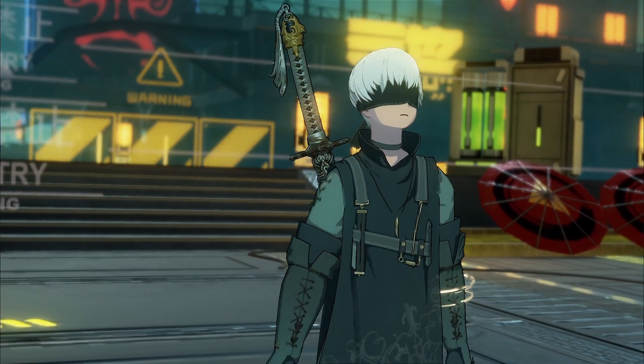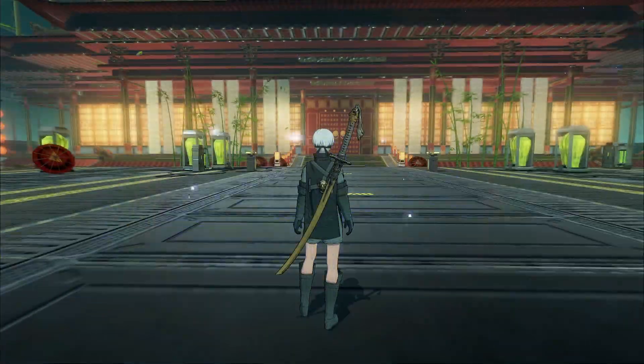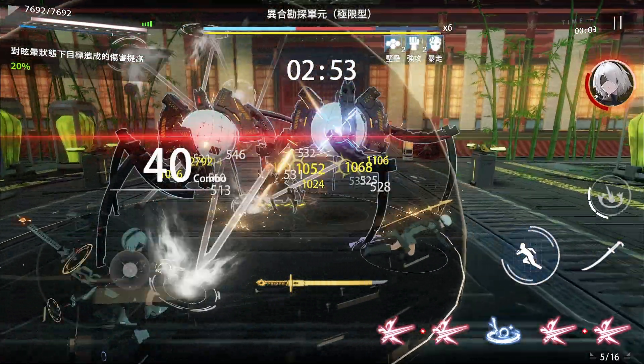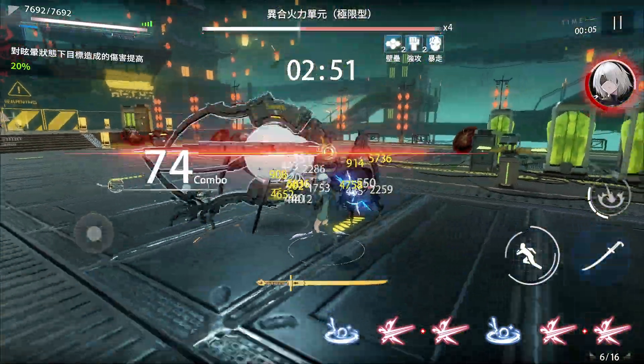Today we'll finally be looking at Nier's Hacker & Healer, 9S or 9S for short, one of the three limited characters debuting in the Nier Automata collaboration in the upcoming Tower of Fantasy Naraka update.